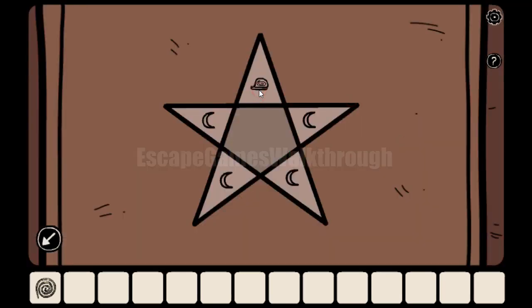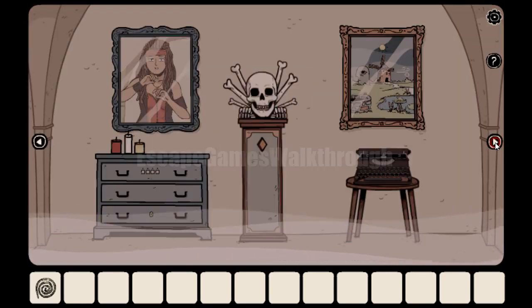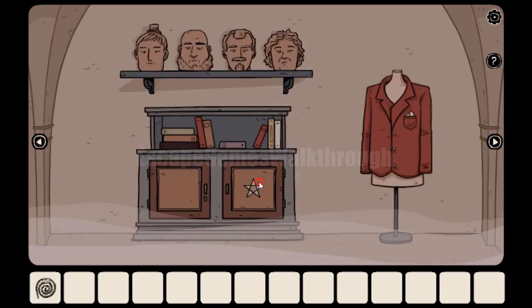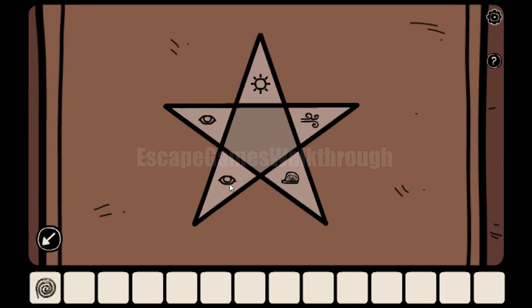On the top we have sun, then eye, then snail, then frog, then snail, and wind blowing. Let's check once again: sun, eye, snail, and frog. I have changed the frog and the snail to get the correct order.